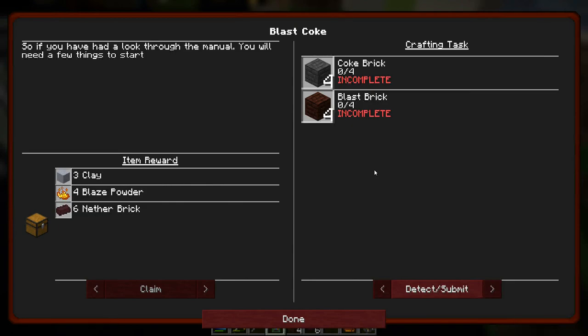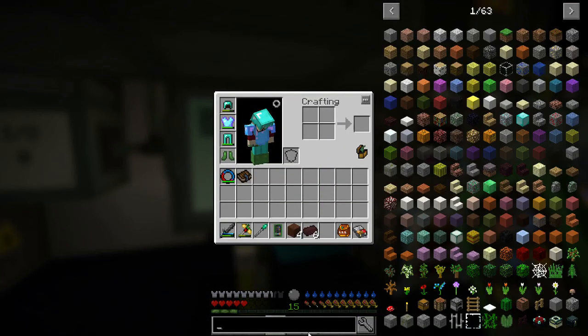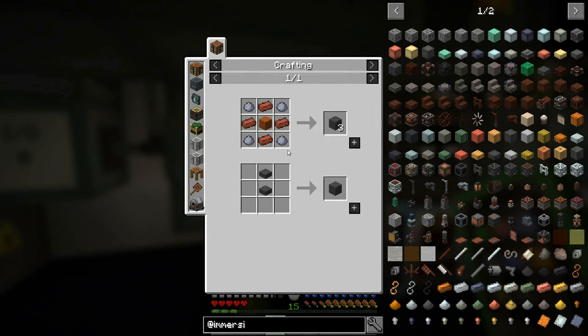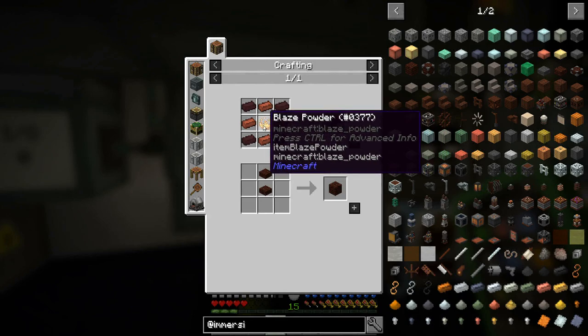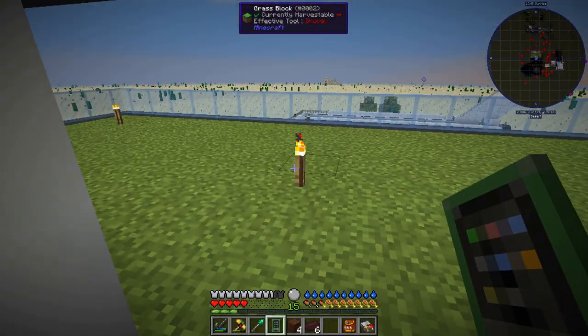For the blast coke quest, if you've looked through the manual you'll need a few things to start. I'm fairly familiar with Immersive Engineering. We need coke bricks and blast bricks. The coke bricks are regular bricks, clay, and sandstone - that makes three, we need four. The blast bricks need nether rack bricks and blaze powder. The blaze powder and regular bricks are easy, but the nether bricks are trickier - we have to use lava and redstone to make that.